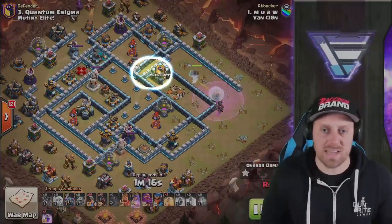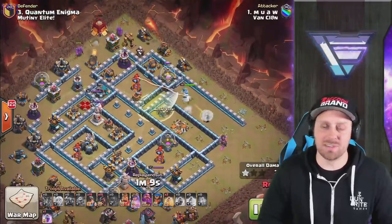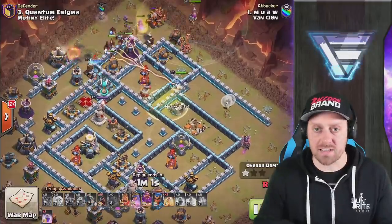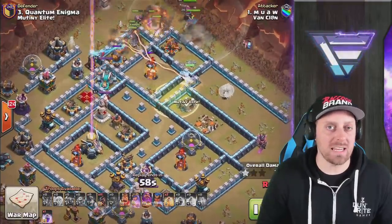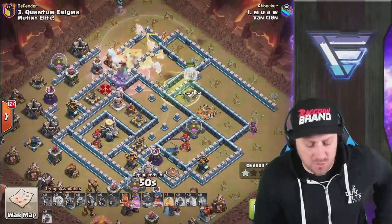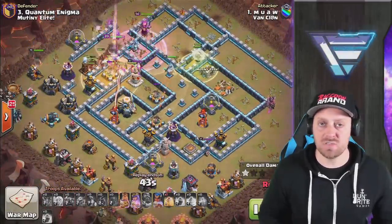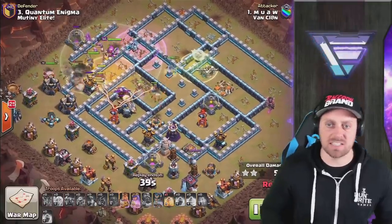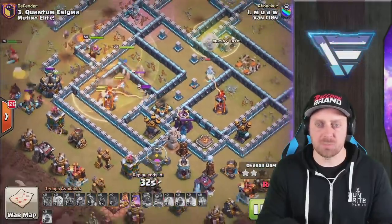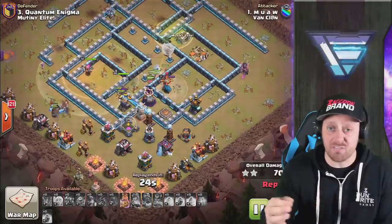This Queen has been funneled right into that compartment, which could be an issue. But this attack is Hogs and Miners — they jump over and dig under walls, so those compartments are a little less of an issue if they can live through the majority of the attack. They're pushing on in, and the Queen is going to join up with the Hogs, the Miners, the Warden, and the Champion. The Healers are going to be on top of them. Grand Warden's ability used early, getting them through the Scattershot, raging everything through this heavy part of the base. The Queen is still getting huge value with those Healers — she's probably taking out 30% of the base herself, on top of the Eagle Artillery and that Inferno Tower. Nice placement of the Heal, making sure the multi-target Inferno does not melt those Hogs too much.